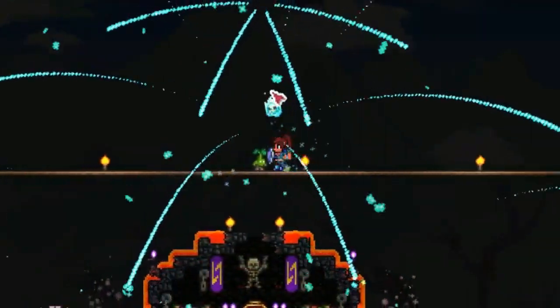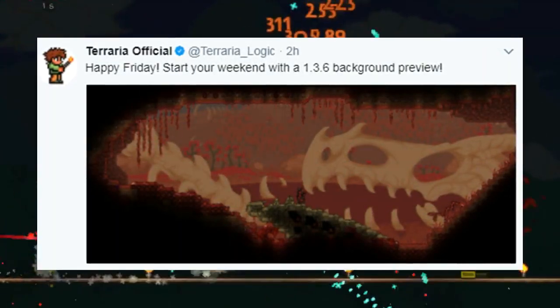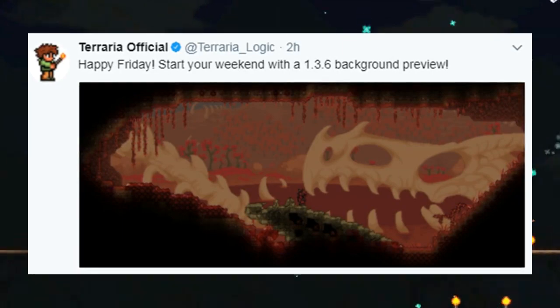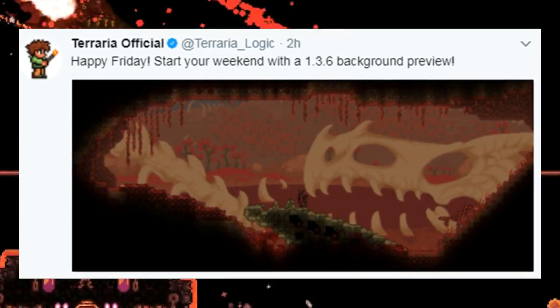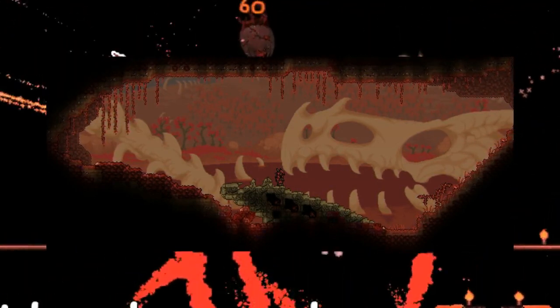That all changes today as the Terraria official Twitter released a tweet with the comment 'Happy Friday! Start your weekend with a 1.3.6 background preview.' In this image the first thing that jumps out at me is the giant skeleton in the background. It looks absolutely amazing! Taking a closer look, you can see the skeleton takes up most of the screen and appears to be some type of dragon or dinosaur.